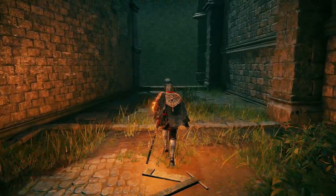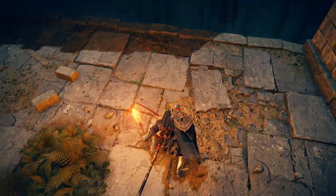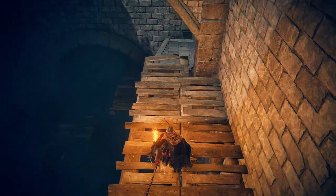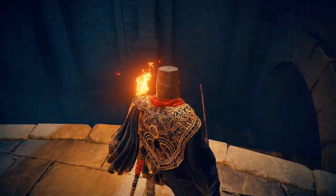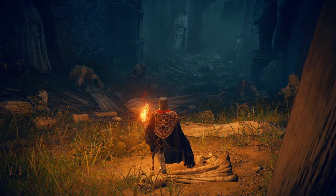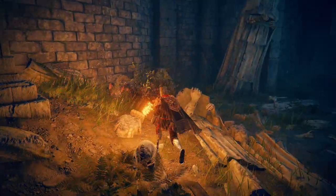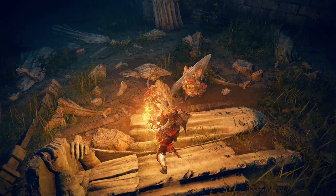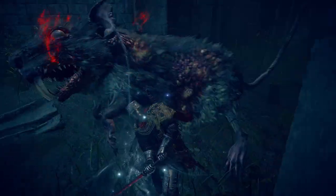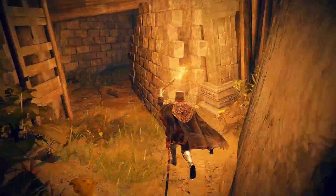I was exploring Stormveil Castle and came across this area to the right that I'm not sure is so secret. You drop down, take a little bit of damage, and there's this pretty elusive underground area. This isn't going to be the main topic of this video — I'm sure most people have seen this. There are some ruined statues down here, like a forgotten part of the castle. There are some rats down here to deal with, no big deal, and a big rat as well. Bleed is OP.